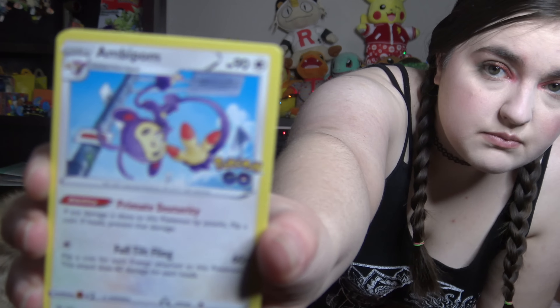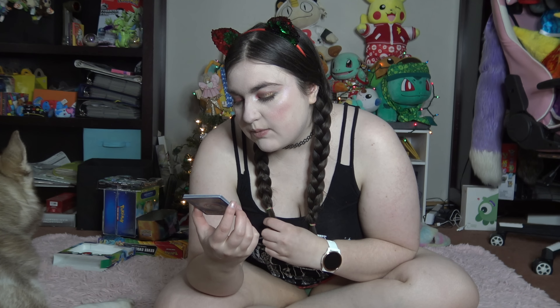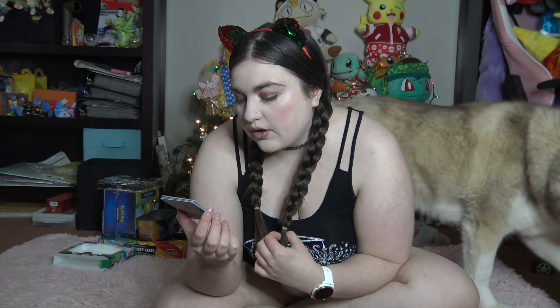We have Ambipom — Stage 1, meaning it evolved from Aipom. We have 90 health. It's a normal type Pokemon, which means it just has a star. It has an ability: Primate Dexterity — if any damage is done to this Pokemon by attacks, flip a coin; if heads, this Pokemon prevents the damage. For one energy — any energy, because there is no such thing as normal energy — you get Full Tilt Fling, which does 60 times damage. Flip a coin for each energy attached to this Pokemon; this attack does 60 damage for each heads. So if this Pokemon has two energies attached to it, you flip two coins — if you get one head it does 60 damage, if you get two it does 120.